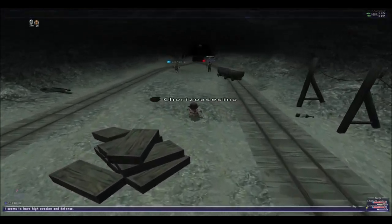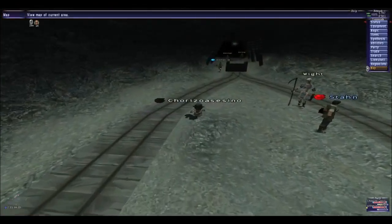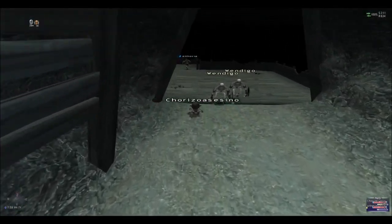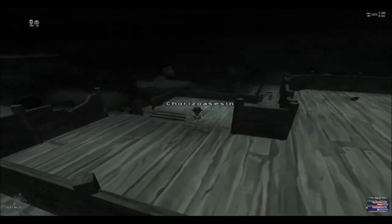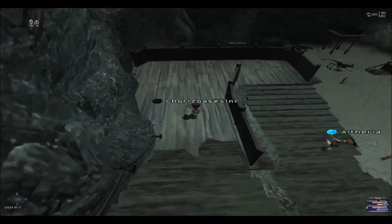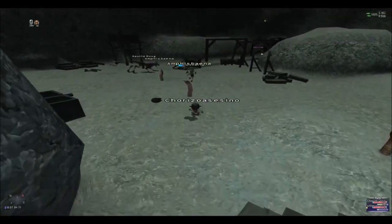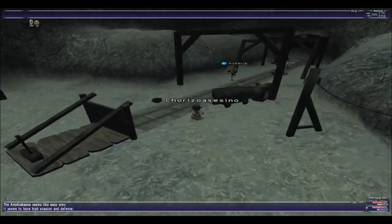We're going to follow our guy so we don't make any mistakes. You're going to find a lot of people around here, so they can help you if you need it, since most people are doing their missions. I'm watching the map so you guys know where we are — this is the second map area. You want to drop down again. I try to put all the maps together so they can guide you.